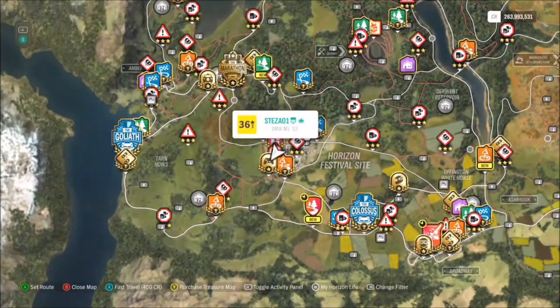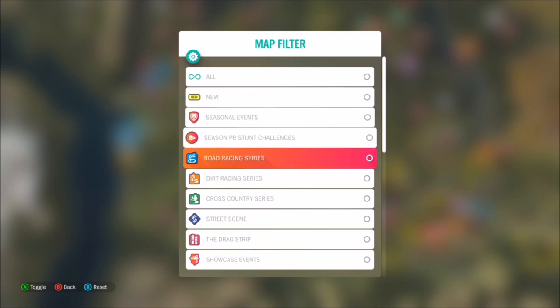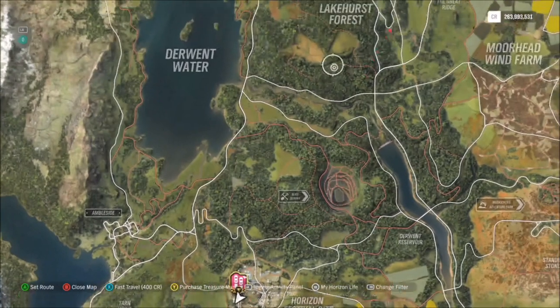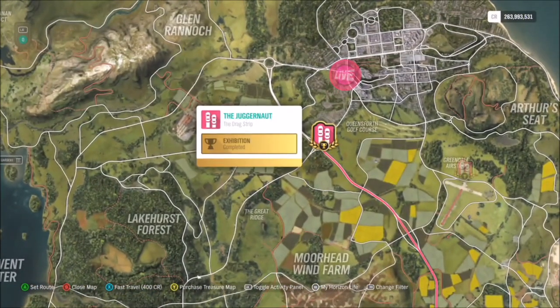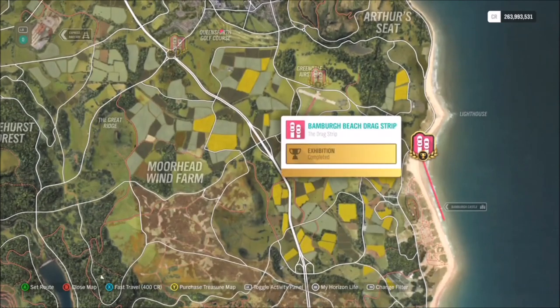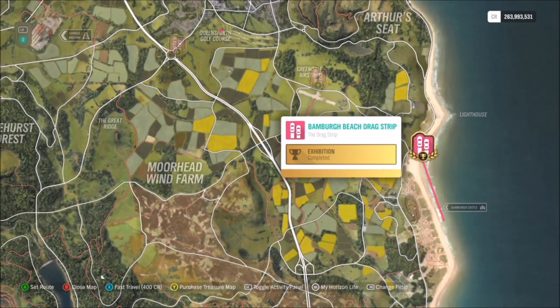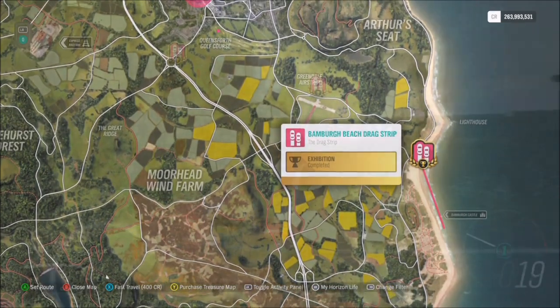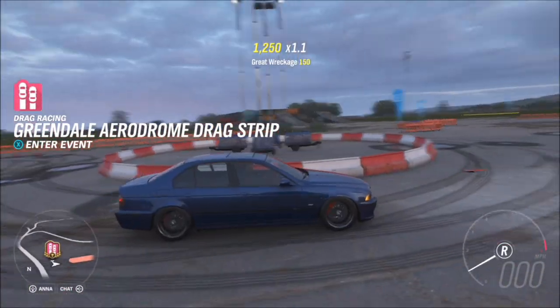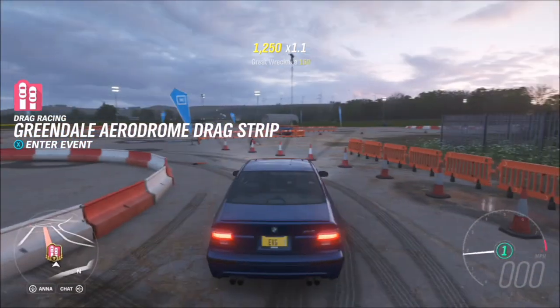You want to start off by going to a drag strip — any drag strip you want, as long as it's not just a normal race. The reason is because all the cars are lined up in a row, so you can get more cars in your photo. In a standard race you're in a two-by-two formation, so you can't get every single car in the shot and it won't count them all. So this method is definitely quicker and easier.